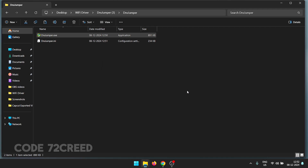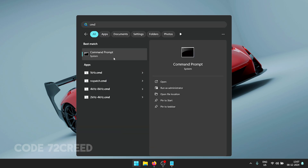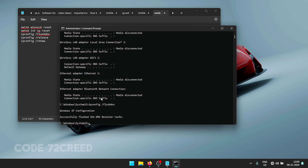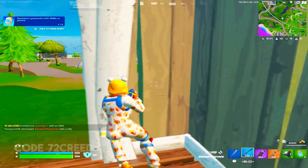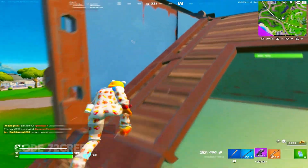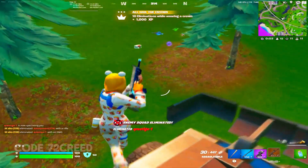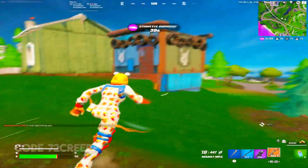Restart your PC to apply the DNS settings properly. For the next tweak, open CMD as administrator and paste the commands one by one that you'll find in the video description, executing them in order. You may lose internet connectivity for a few minutes after the ipconfig release command — it will return after a restart. Once all commands are executed, restart your PC to complete the CMD tweaks.